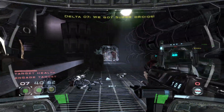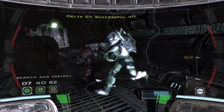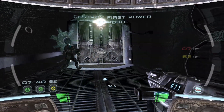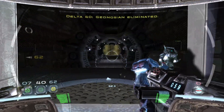We got super droids! Yeah, we got super droids! There's the first power conduit. Let's get down to the lower level. Successful hit. Let's move on. We got warriors here. Delta squad, let's take it down. Engine ocean eliminated.